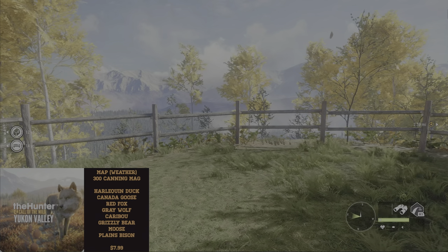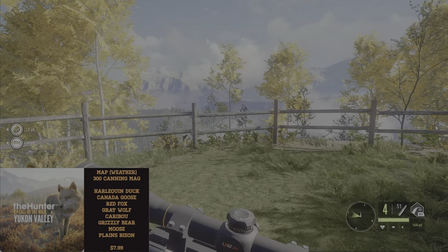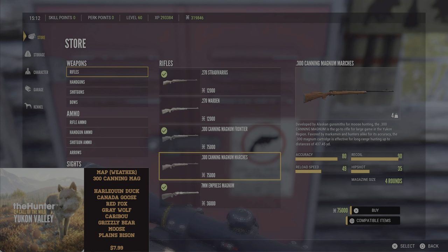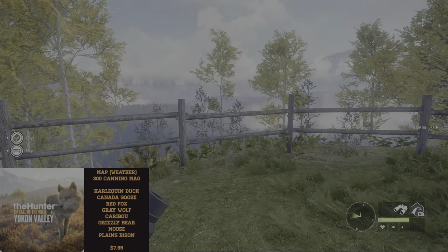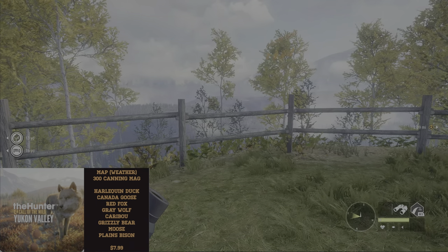One really good thing everyone loves about the Yukon is it comes with the 300 Magnum — a four-round chamber, class seven to nine rifle, so you can get off more shots than the 338. The 300 is not free; it costs 75,000 cash with two different styles. A lot of people like to use this for grinding, especially with the moose — it's probably the most used weapon for the moose Great One grind. You've got to have Yukon to get the 300, and it's one of the most popular weapons in the game.